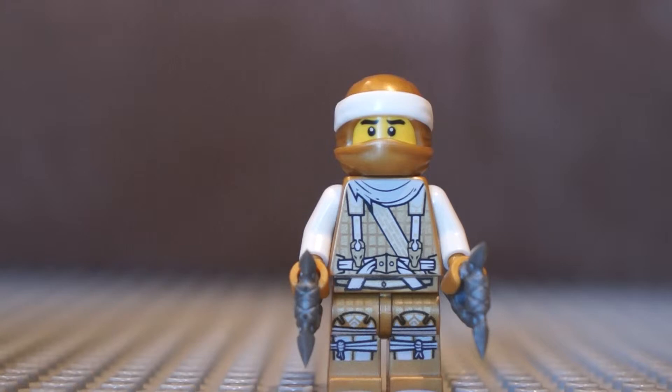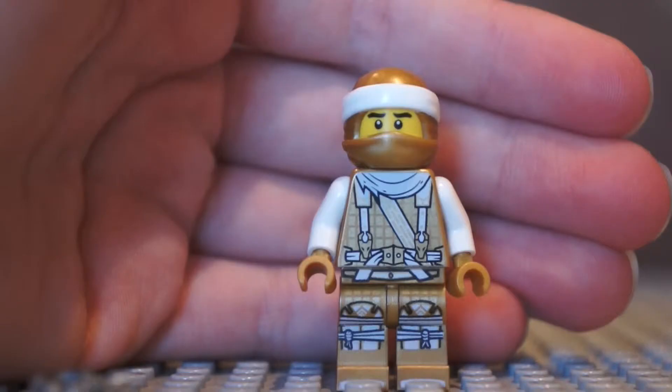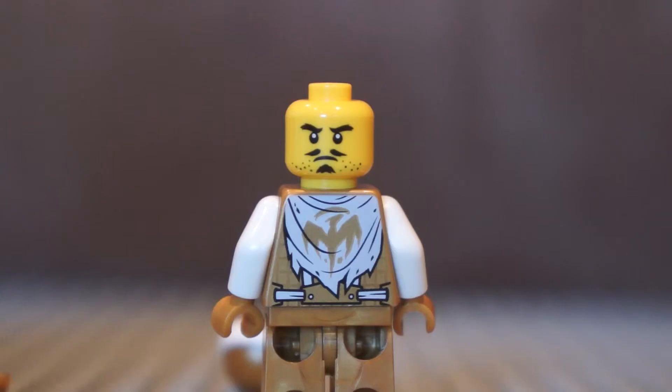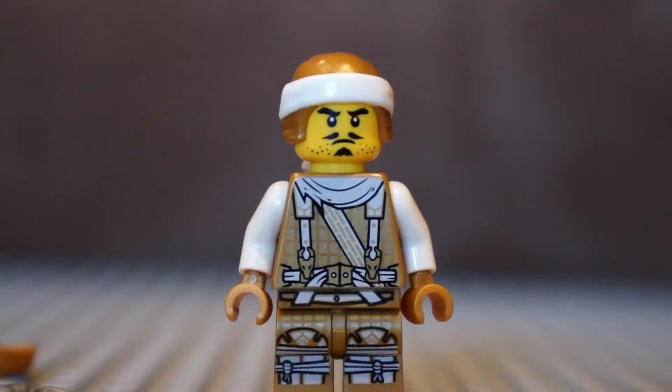So the last minifigure on this list is Dragon Master Wu. I really like his torso print and his leg print — it's really cool. Silver Shurikens is always nice, and I like how the white is compatible with all the gold on him. I like the top mask piece with the white bandana and how there is no print on it. And if you get the top mask, it works with Zane's bottom white mask piece from the movie. Wu's first expression is a smiley face, and his alternative expression is an angry face. Both faces have a moustache print, which is really cool.